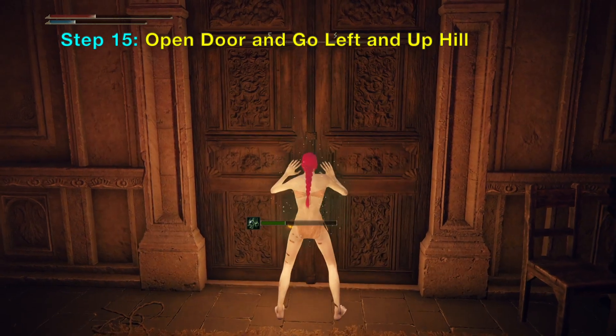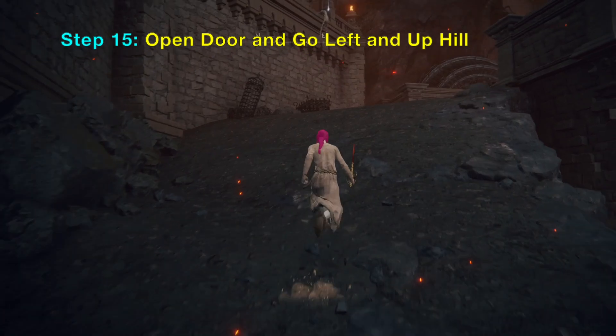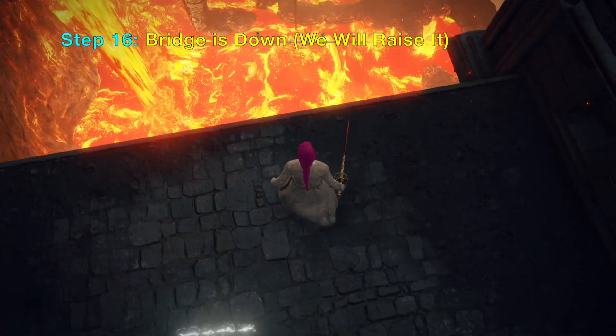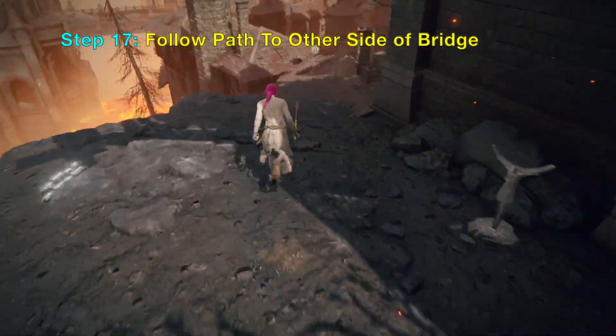Next you want to open the door and you can go to the left and up the hill to look at this bridge. We are going to lift this bridge so we can come back and go across it from this area next time.